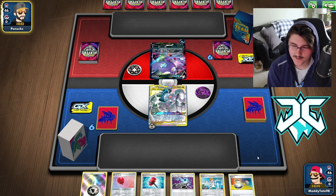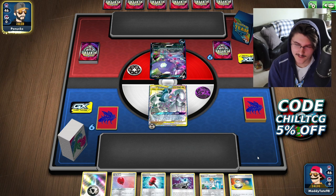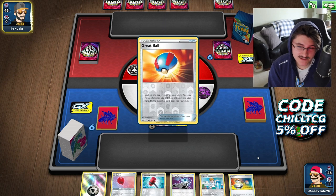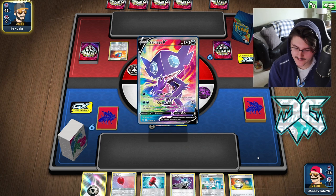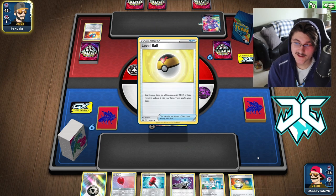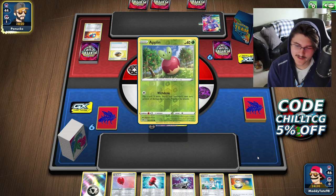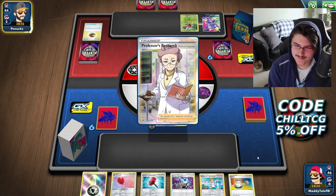He's going to attach the Dark Energy to Sableye. He can Level Ball search this turn, but he has to discard some stuff. Not a great starting option for him. I don't know what deck he's playing — it might just be Eternatus. I see a Great Ball and a second Sableye. Then there's an XP Share, which I find super interesting. And we're going to see the Level Ball come out. Yeah, it looks like this is going to be Flapple Sableye — a very fun, very cool list. It's definitely going to be a very interesting matchup.